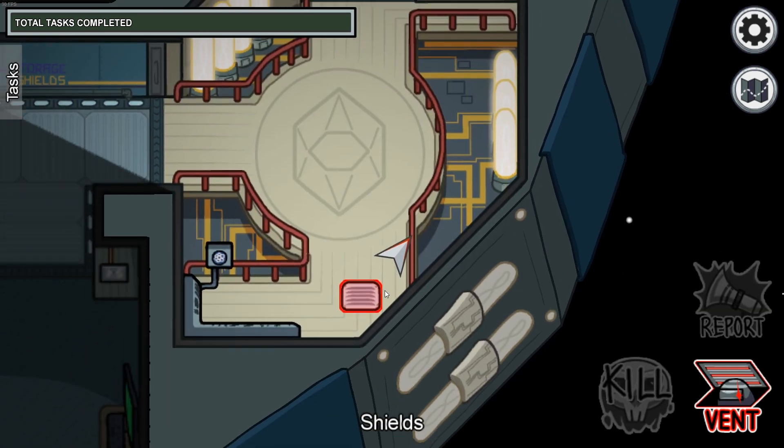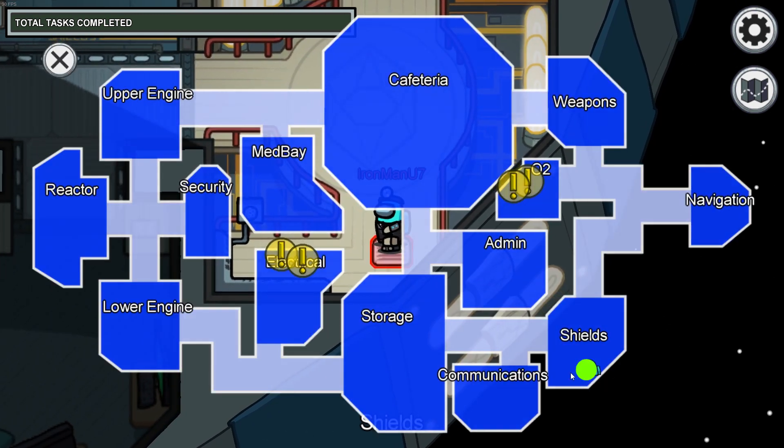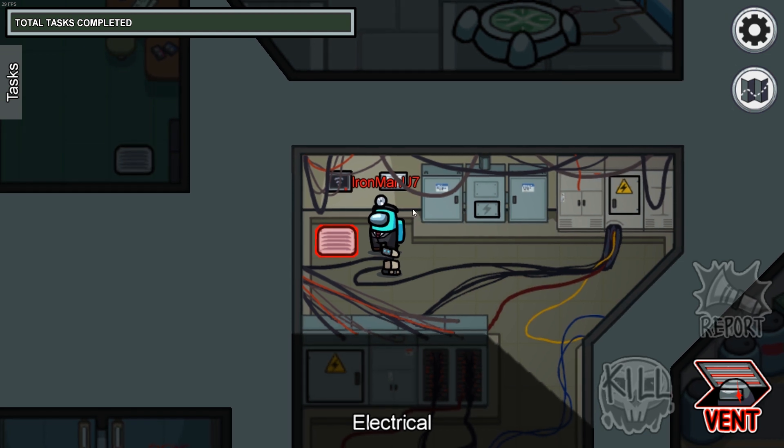Moving to the other vent, this vent is going to be located in the south part of the shields room, and this is where it's located on the map.